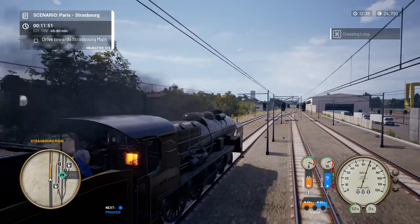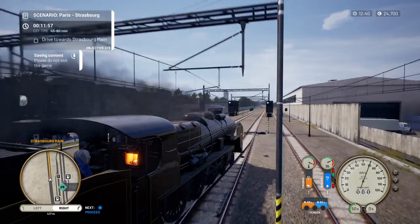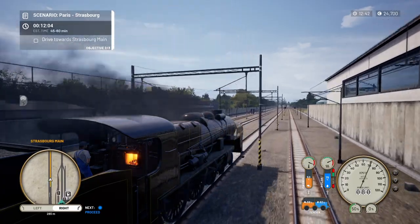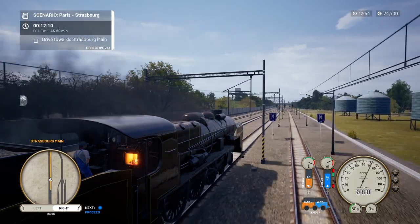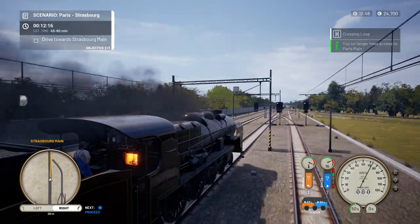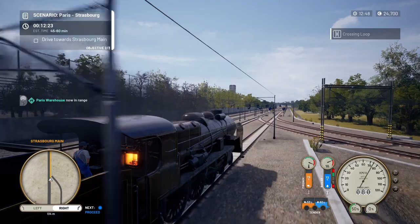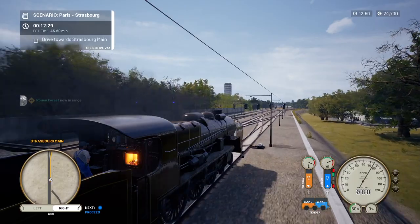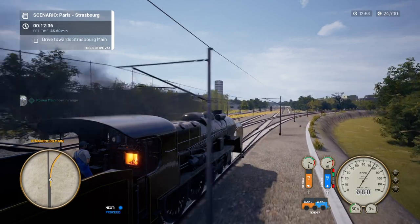We're up to 70 with the throttle at 50 percent — mindful of using all the steam and coal, no need to rush things. Let's just top that firebox up a little bit. We'll keep flicking the map up to see where we are — we're just turning away from Paris right now.